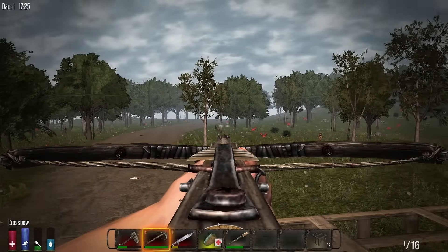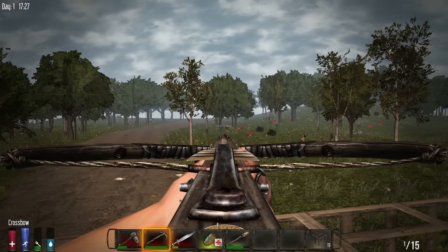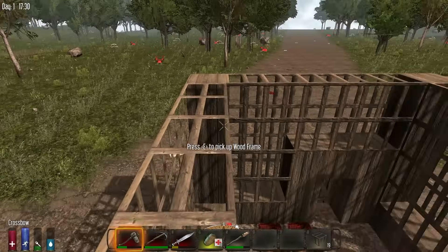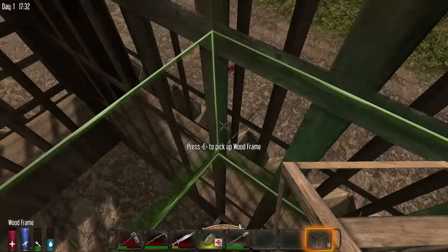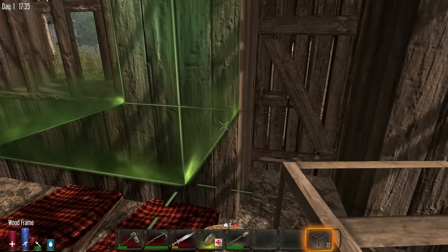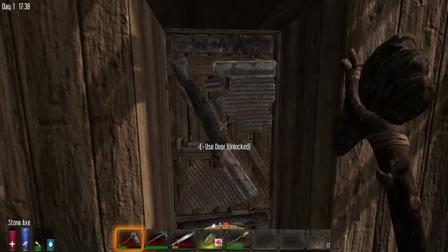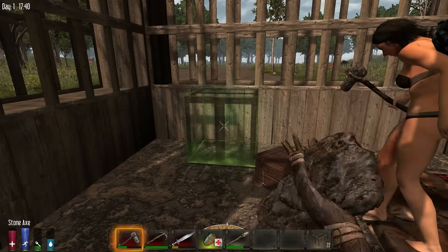There's a deer right behind you — get it! Bring out your crossbow and shoot him. I got him — did it say times two damage on your screen? Yes it did. Then we both got him because it said it for me too. I'm just gonna take everything — leave the bones. Actually you can take the bones. Animal fat, animal hide, and the venison — bring it back here and drop it in the chest.